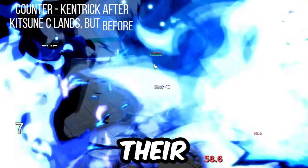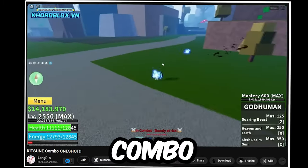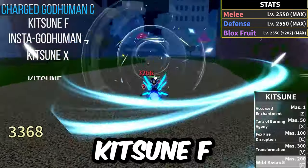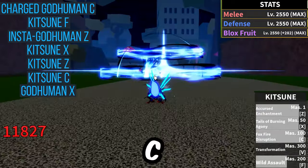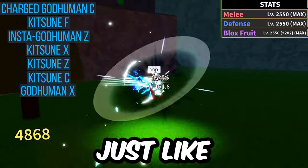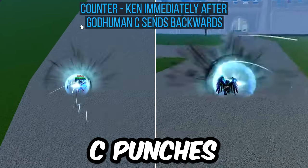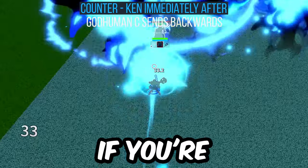The next combo is from LongR — honestly my favorite combo out of the bunch. Charge God-Human C into Kitsune F, into God-Human Z instantly into Kitsune X, Kitsune Z, Kitsune C, and then God-Human X for the finisher. This is a great combo. To counter this one, just like the traditional Spiky Trident combo, pop Ken right after God-Human C punches you and sends you backwards. This will dodge the Kitsune F, and you can turn around and punish if you're fast enough.